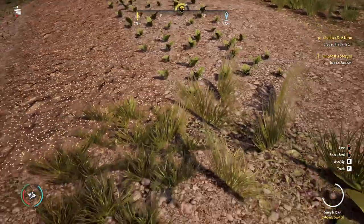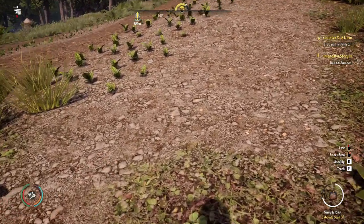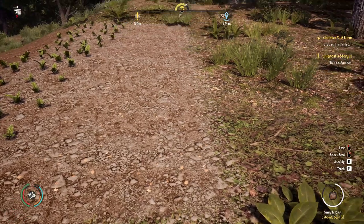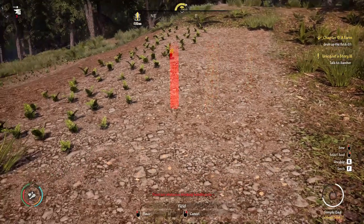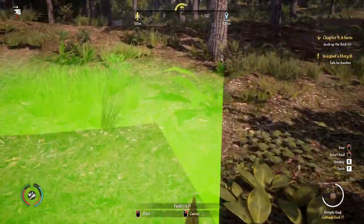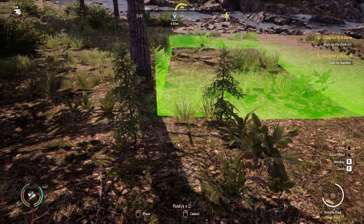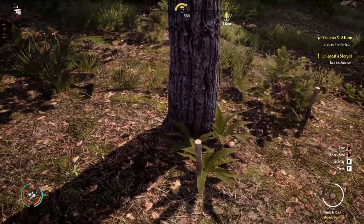Cabbages planted. The next requirement for our farm is to grub up a field, and we can only do that with a new field. Let's build ourselves a new field since we're going to need more than one anyway. Remember that you need to pay taxes on everything you build, so don't make your fields too large at the beginning stages of the game — keep them fairly modest. Go to Buildings, go to Farm, then go to Field, and when your indicator turns green you can build. Just drag until it's the size you want, then click to complete the field.